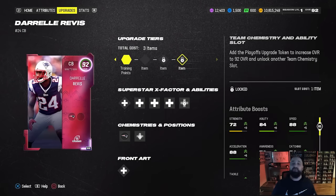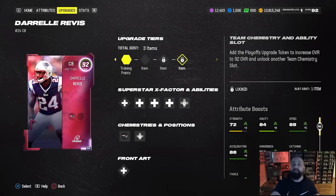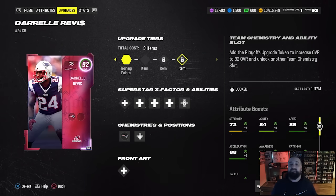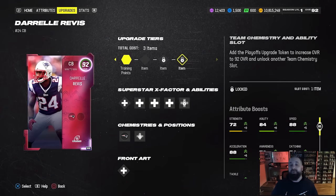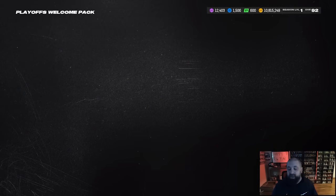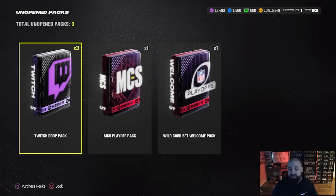It looks like the things you need to do to earn XP on the playoff field pass are basically going to allow you to upgrade this card along the way if you're going through and trying to max out the field pass, which features a free 94 overall card. Not a bad welcome pack, and not a bad free item in my opinion - I'll definitely be using that card on my no-money-spent squad.